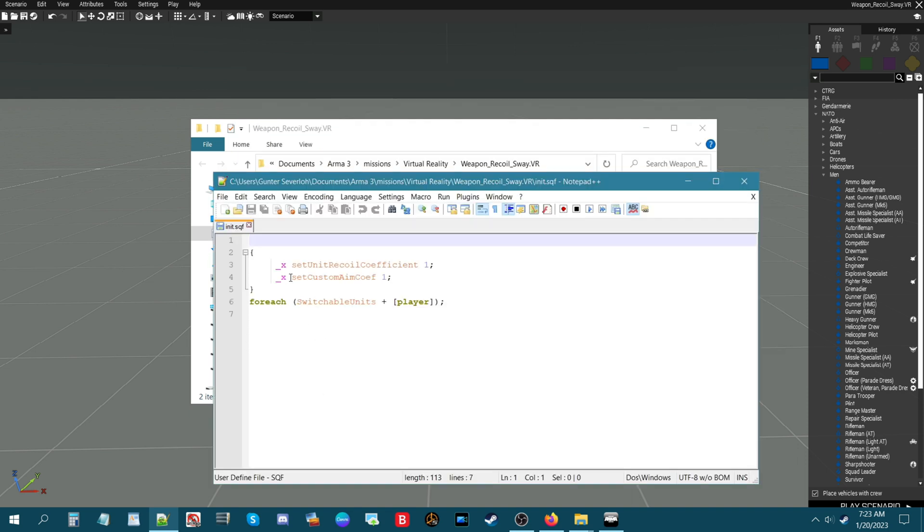This code sets the unit's recoil coefficient - basically you can adjust the recoil now. A value of one is the bottom level where recoil is very minimal. If you want really high recoil then try five, eight, or even ten. If you set this to zero then you won't have any recoil at all. Let's put this at five and see what kind of recoil you get.